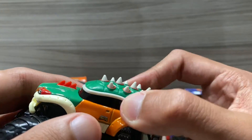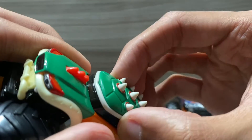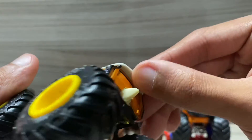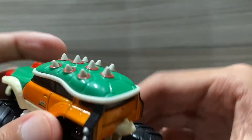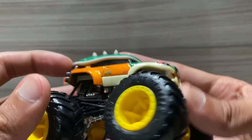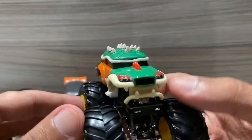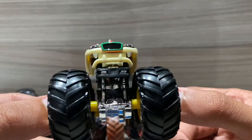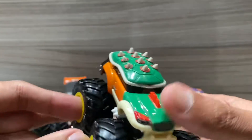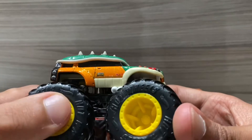The red spikes on top are supposed to represent his head or flames — I'm not entirely sure. They're actually rubber and kind of loose, so I have to be really careful because pressure could break it off. You can also see his little tiny tail in the back — how cute is that! Overall Bowser looks amazing, great job from Hot Wheels for making this one. I'll have to check if they made Luigi and Mario versions.